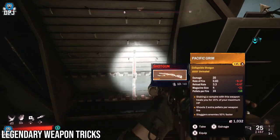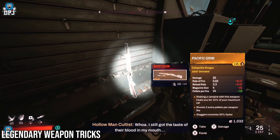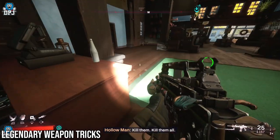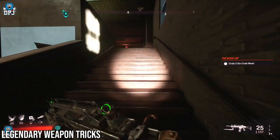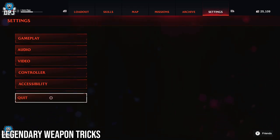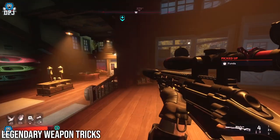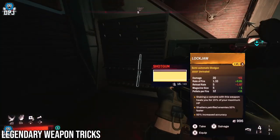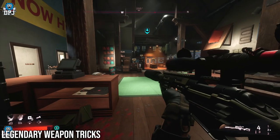Also another trick — any of the guaranteed legendaries I showcased earlier, you can actually rotate these for different ones too, by quitting out the game and coming back to them before picking them up. So for instance, you open up a safe and you can see the legendary there for your taking. If it's one you don't want or one you already have, simply quit out of the game and then come back. If it requires a lockpick or a rewire kit, you will have to reuse those to get the legendary again. But there's a chance it will rotate — just a simple tip there.